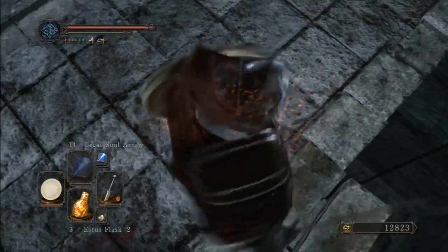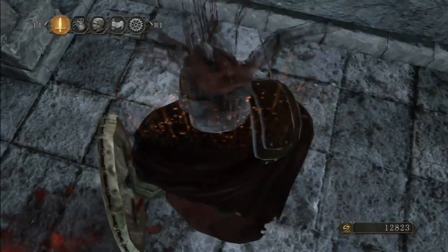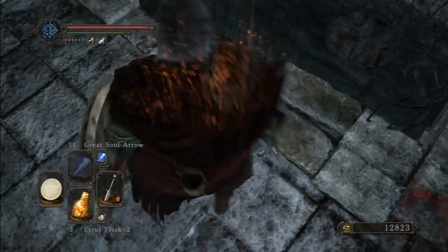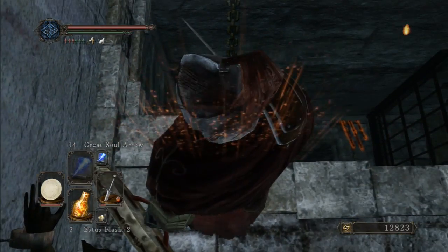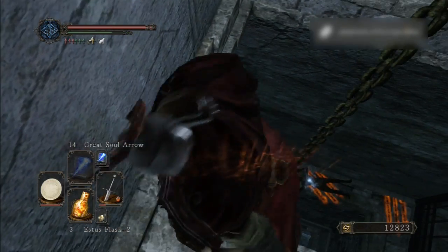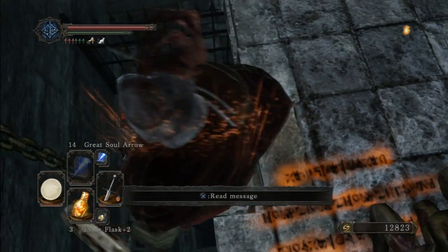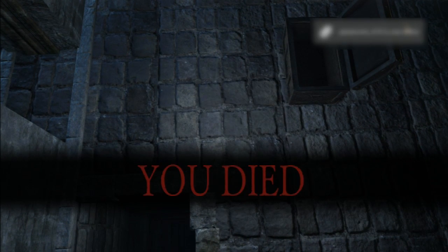There is an item here that I want to check out, but first let me equip the Silver Cat Ring. This ring reduces your fall damage — you can get it sold to you by the cats. Let's try it. Oh — I fell! Well, it doesn't save you from a huge fall. That was my bad.